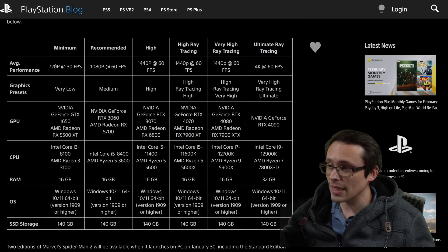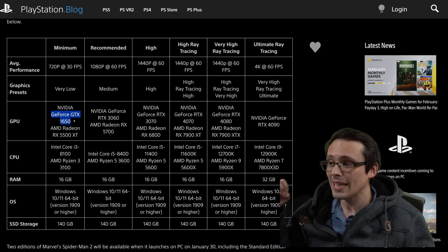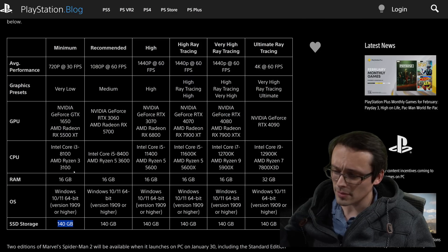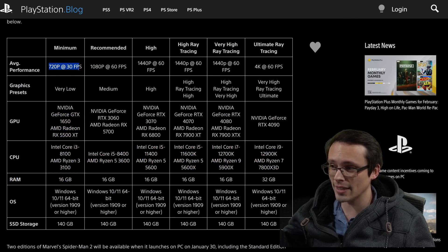The minimum to play the game — granted that's only at 720p 30fps at very low settings — is a GeForce GTX 1650 or a Radeon RX 5500 XT. It's also older CPUs like an Intel Core i3-8100 or AMD Ryzen 3 3100, 16 gigabytes of system RAM, although they do require an SSD and 140 gigabytes minimum of space. A lot of storage space and an SSD, but other than that pretty modest specs, though again, that's 720p 30 at very low settings.